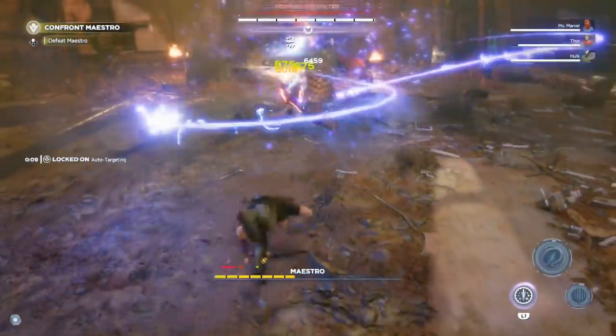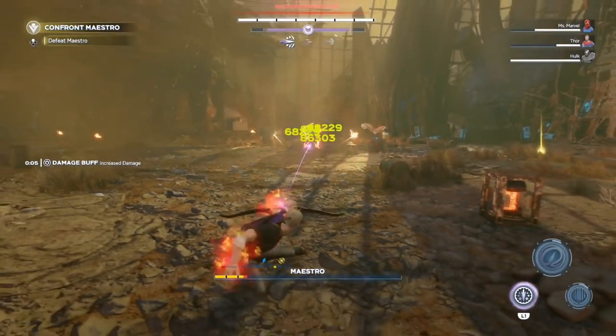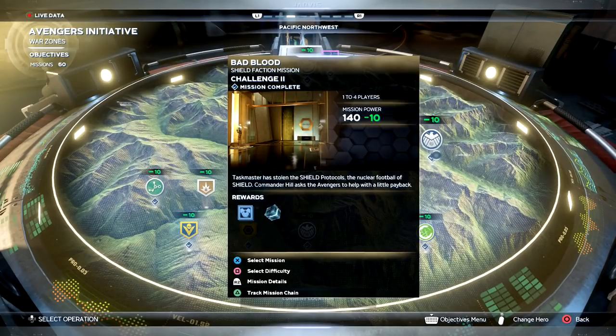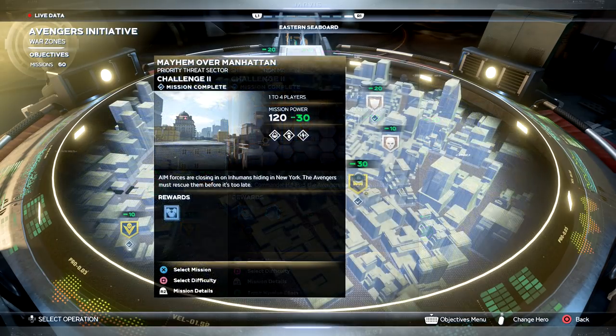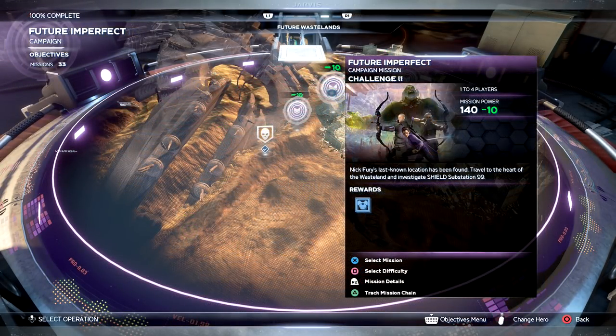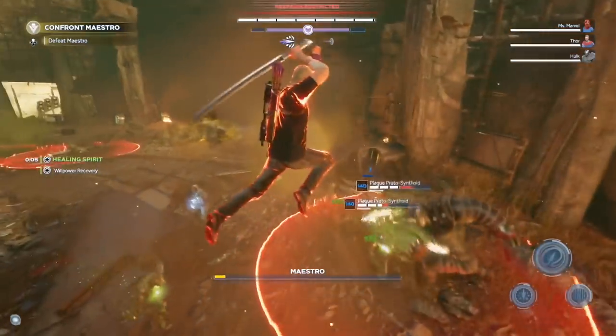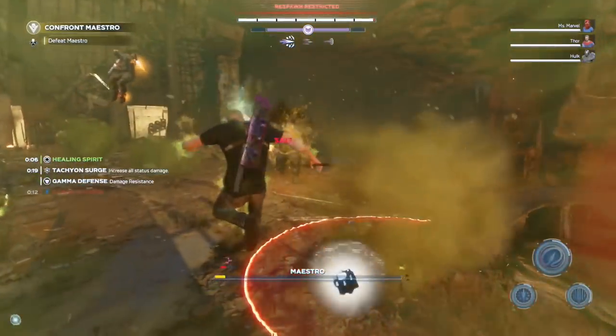Here's where you go to complete these steps without doing villain sectors. For Abomination, go to Heart of the Monster in the Utah Badlands — it's the Hulk Iconic mission and you don't have to play as Hulk. For Taskmaster, it's Bad Blood in the Pacific Northwest. For the Warship, it's Mayhem over Manhattan in the Eastern Seaboard. For the Warbot, it's Agony in the Ant Hill in the Utah Badlands. And for Maestro, go to the campaign version of Future Imperfect and fight Maestro there. Then you'll be able to obtain the new artifact.